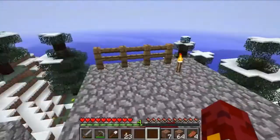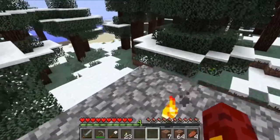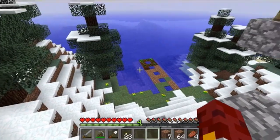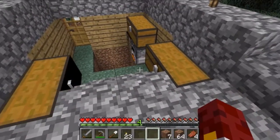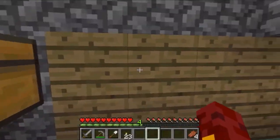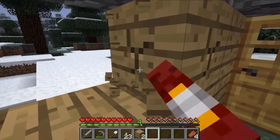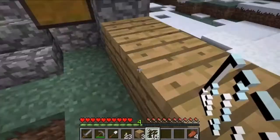I'll do some more exploring probably before the next episode and try to find some redstone to make pistons, so that way I'll be able to show you guys how to make a piston wheat farm instead of just a normal one. As you can see those are already starting to grow. Sun's starting to set, everything looks so pretty. I added some more chests so I could organize my items more easily.